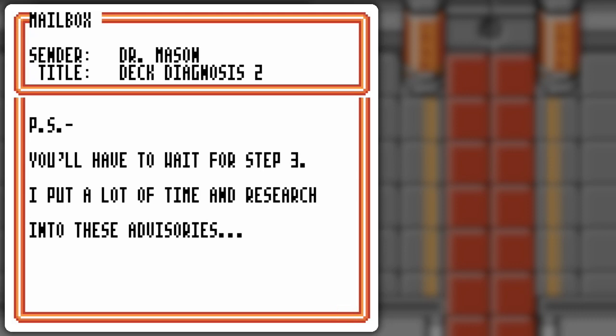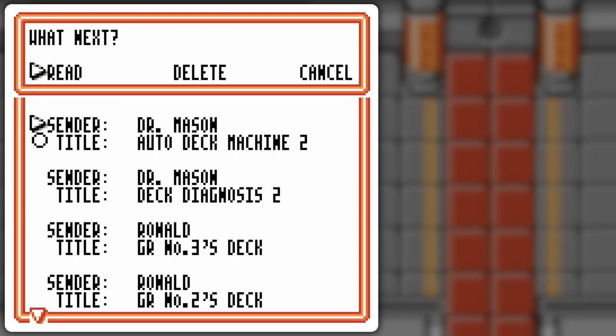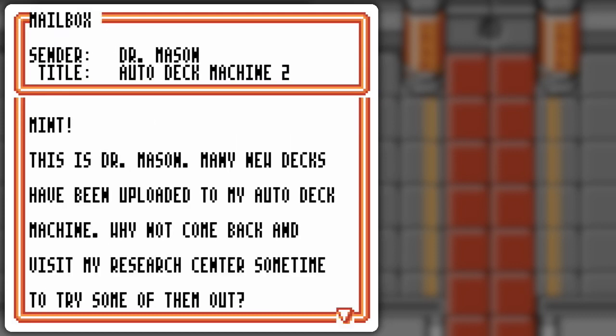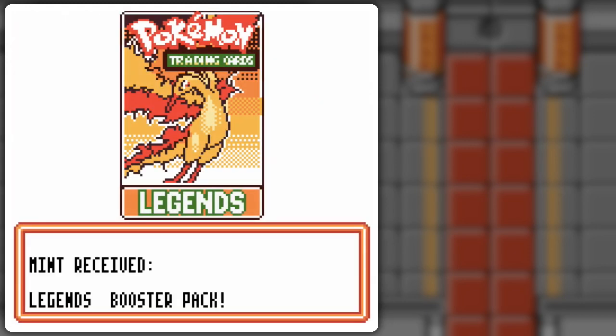Also Step 3 — alas, he probably has Step 3 ready for us already. 'Any new decks have been uploaded to my auto-deck machine. Why not come back and visit my research center sometime? I'll definitely check them out eventually. The auto-deck machine assembles them very quickly for you. We'll let you know about future updates as they develop.' And a booster pack! These are the kind of things I was worried about missing.